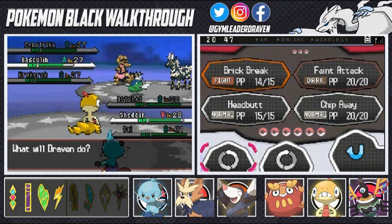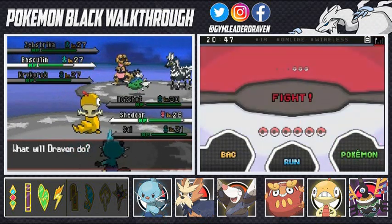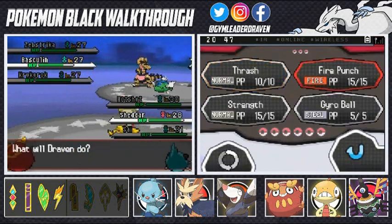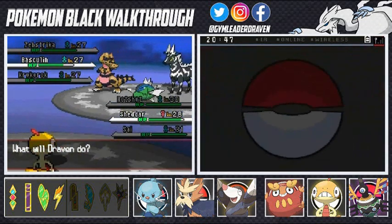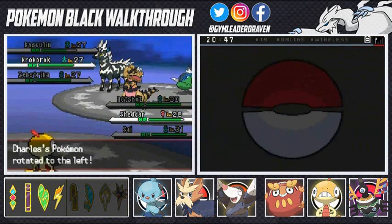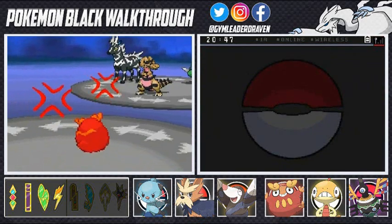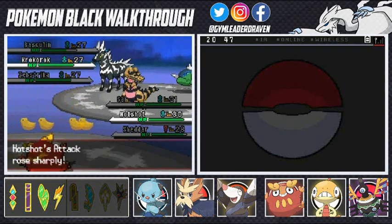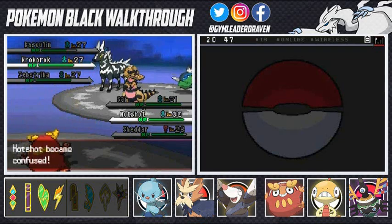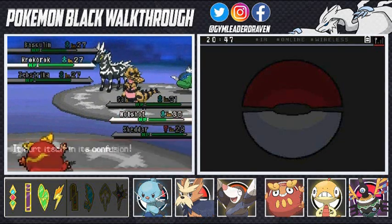Let's see what I have right here — we can rotate. This guy has enough power, so let's go ahead and switch. Let's go with Fire Punch. We're going to be switching, and he switches over to Krokorok. He's going to be increasing my attack — increasing the physical attacker. Come on, Hotshot. God dang it. Some BS. He did take a nice hit.